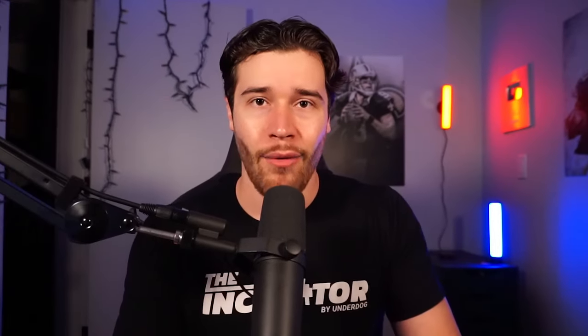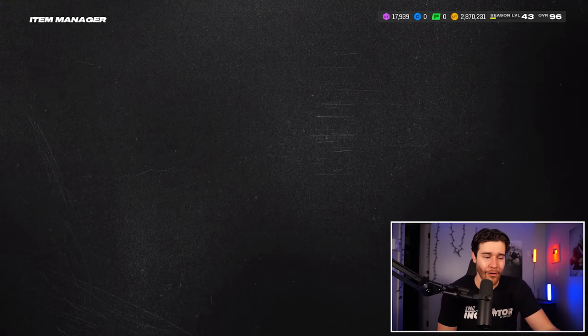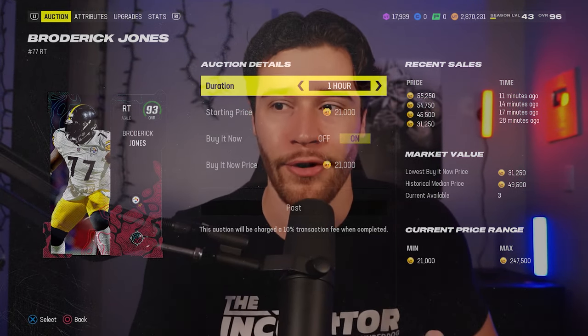Are you serious? I'm going to have to check prices, but we might be up really, really big in this video. Stephon Gilmore is another 40K — that's awesome. And Broderick Jones is going to be the same, maybe even 50K for him. We are now up to 220,000 coins in value so far in this video. I was not expecting it to be that good. What a freaking start. Those to me are the best free packs in Madden 24.